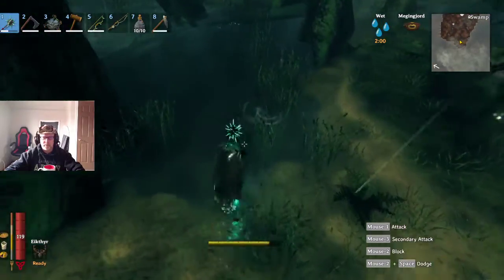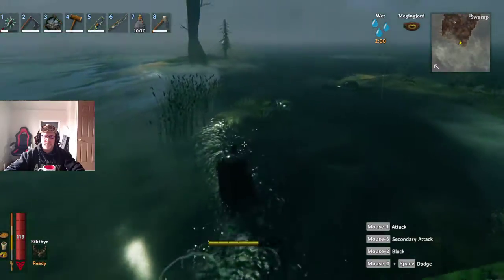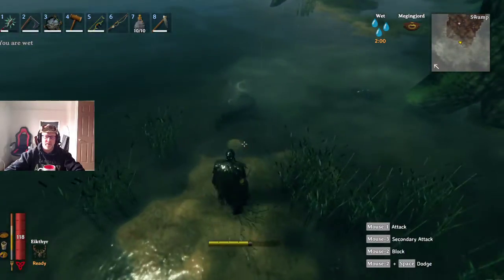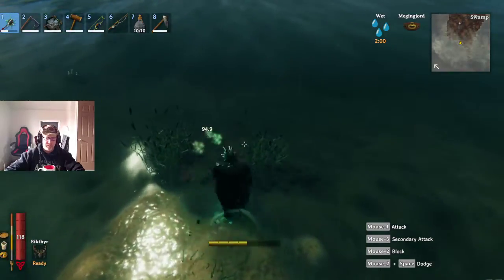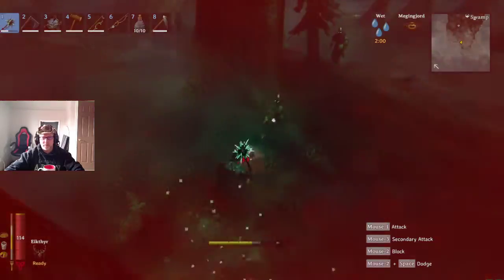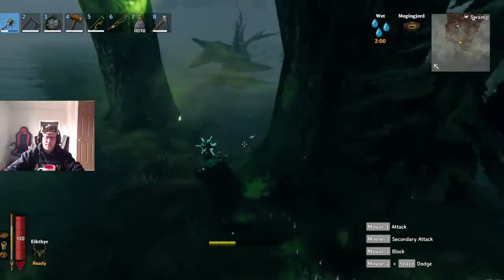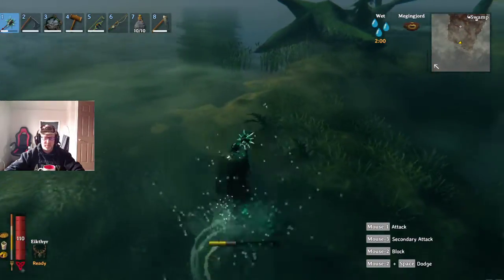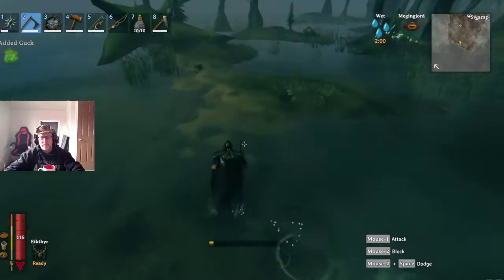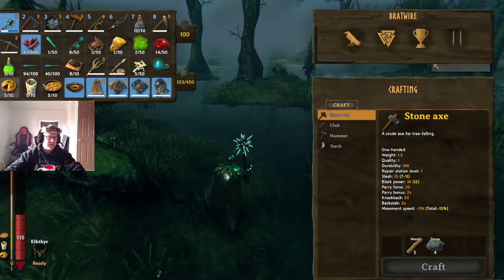There's another one — level two — he gave up three blood bags. This is by far the fastest way to farm them, and you need so many. When you start farming food, blood pudding is required. I use blood pudding, serpent stew, lux meat pie, and fish wraps — though fish wraps are very time-consuming. Right here, there's the blood pudding ingredient.